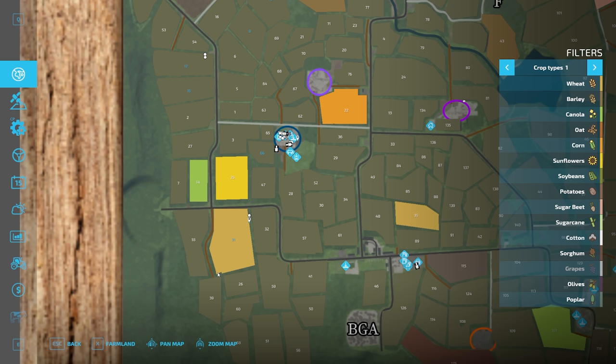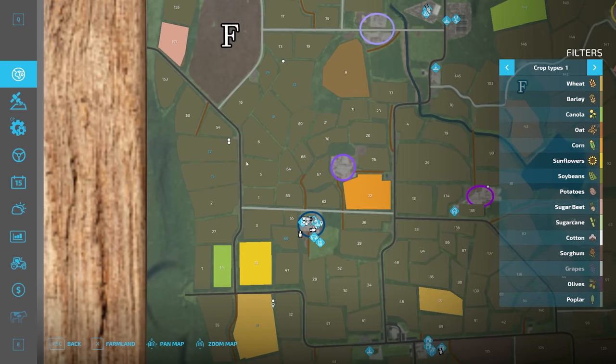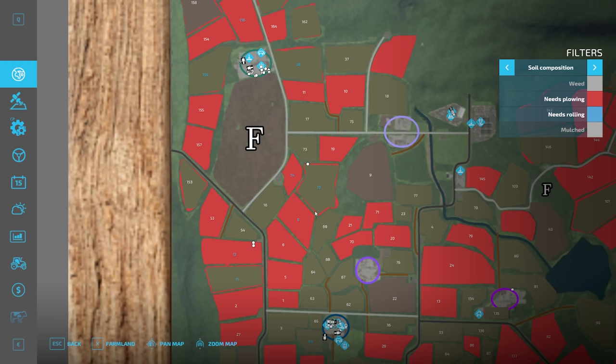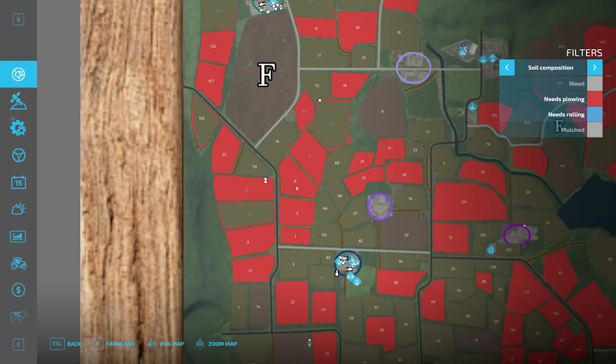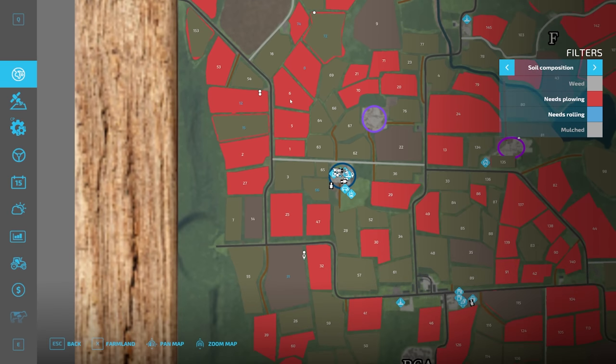We've also got field 31 that we've just cleared of wheat that we could do something with as well. I think we're going to plant grass in it next time to see if seeded grass will give us a much better yield than the standard grass that's in these fields at the moment — that will be interesting to see. We've actually got planted grass up in field 38 here, so maybe we'll try that as well. In terms of needing ploughing, they seem to be clearing themselves once they're cut, which is interesting. So we'll keep an eye on that, but I will do a little bit of ploughing anyway — I'm going to try and prep these fields the best I can to maximise the yield off them.